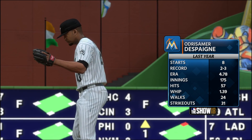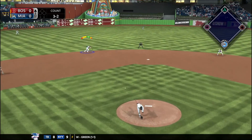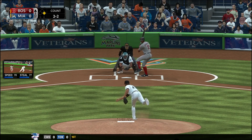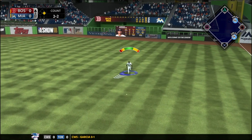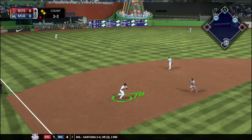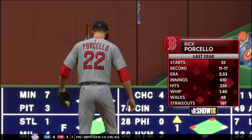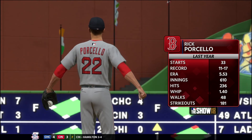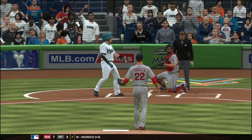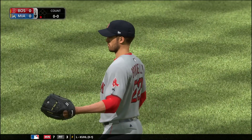Now we have Despagne on the mound for the second series going up against Boston. The leadoff hitter gets a hit up the middle — that's our problem, we give up too many hits early and it comes back to bite us late when we have to play catch up because our team isn't hitting well. But Despagne at least gets Hanley Ramirez to ground into a double play. We're facing Rick Porcello, who had a decent year last year — whip was 1.40 — and we're looking to score some runs early.